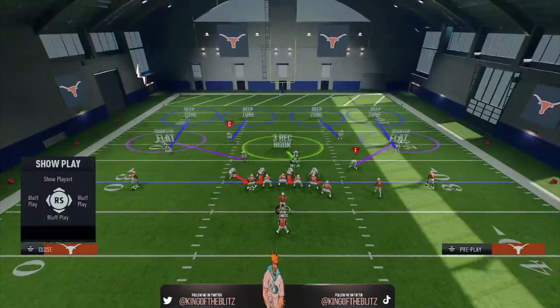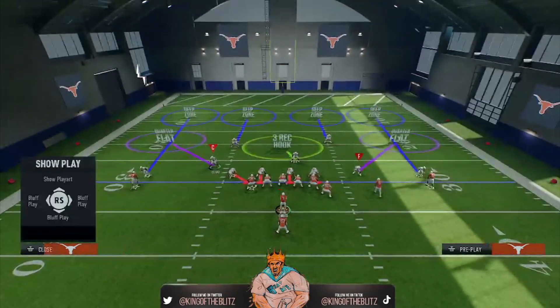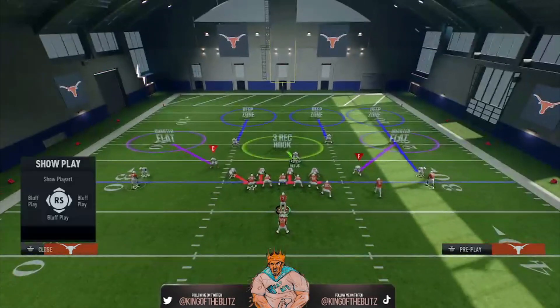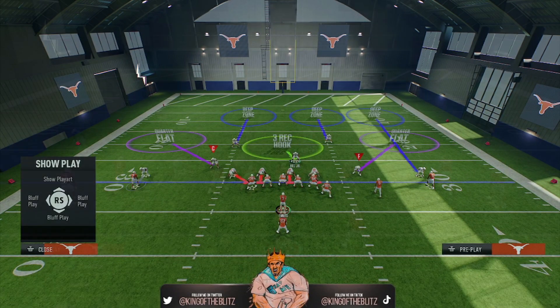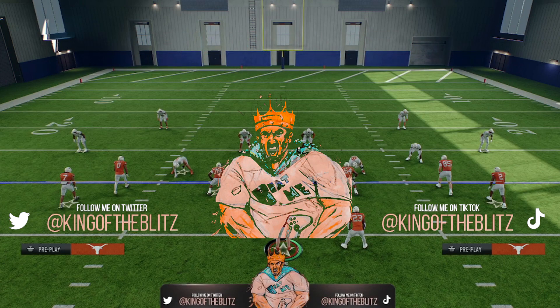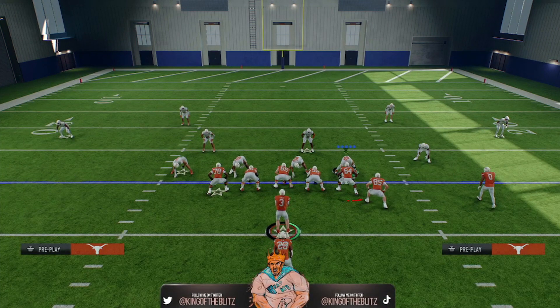If there happen to be two receivers to the left as well, just man up the slot and outside wide receiver. If you're playing the guessing game, man everybody up and keep the two safeties in a deep zone. We're updating all of our ebooks for College Football 25 and Madden 25 — this particular play is in our 4-2-5 defensive ebook, available at kingoftheblitz.net.